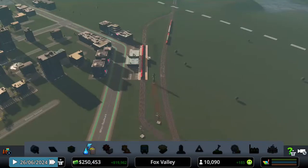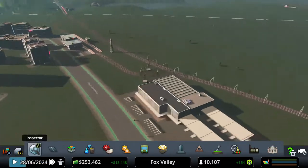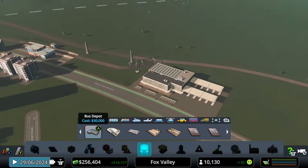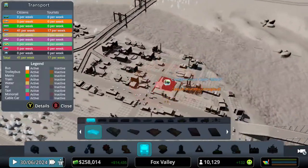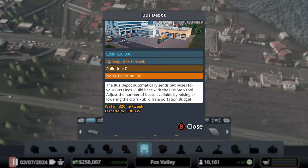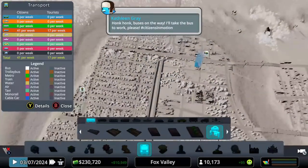We'll get it some power, and look — we have an inner city train coming in bringing in 135 passengers a week, which is fantastic. Now we're going to start building bus lines, but we can't yet because we don't have a bus depot. I'm putting a bus depot over here to sneak it in. In order to actually create any buses in your city, you need a bus depot — it automatically sends out buses for your bus lines. You can't create bus lines without one.